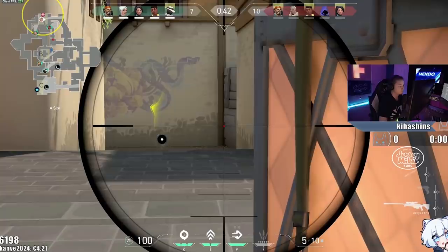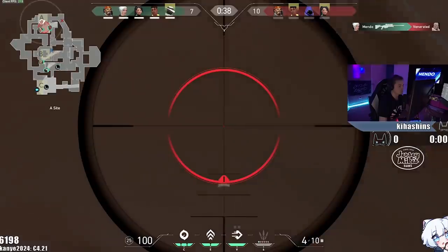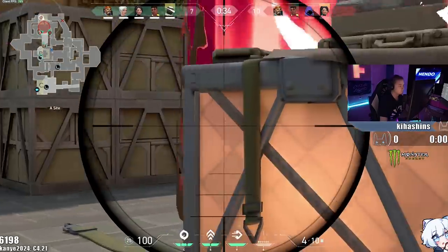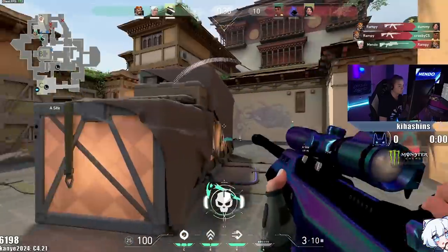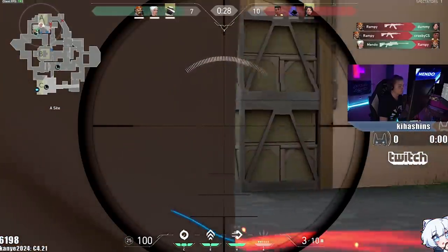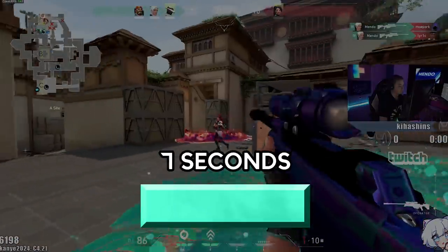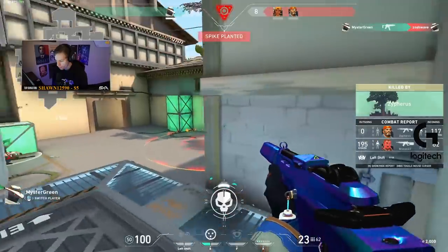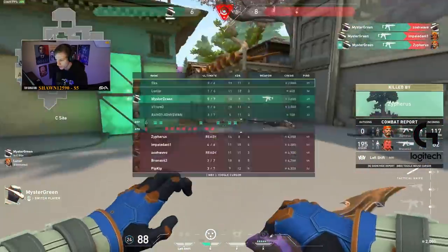Moving on to tip number 6: defusing the spike. Even though defusing doesn't grant you any credits, there are still a ton of game-winning strategies centered around it. A full bomb defusal takes 7 seconds with a halfway point at 3.5 seconds. In Valorant, if you get to this halfway point, it will save the defusal progress allowing you to defuse from halfway later on.